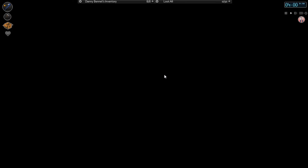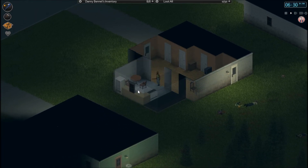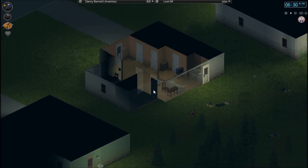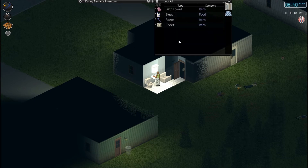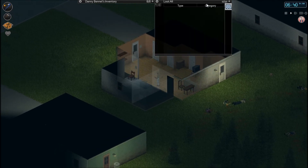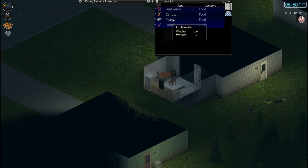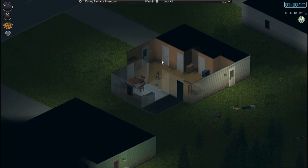So far I think this version of Zomboid is really improved. I love the new sound effects so much — it seems a little more mechanically sound, though some things I'll have to learn again. There was one room I didn't clear — the bathroom had a bath towel, bleach, razor, and a sheet. Hoping for some medicines. I'll eat the jerky and carrots and toss the rest in the backpack. I think we're ready to leave.